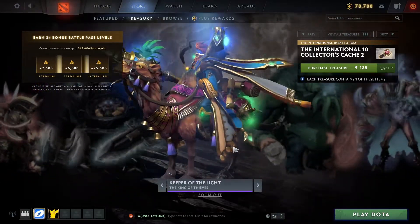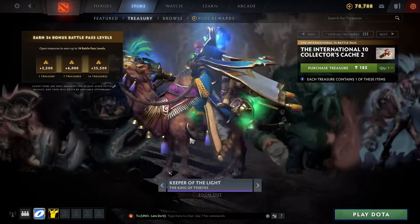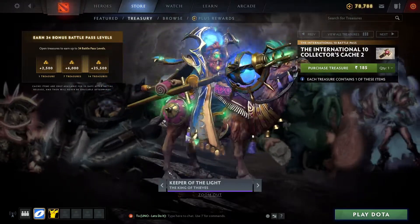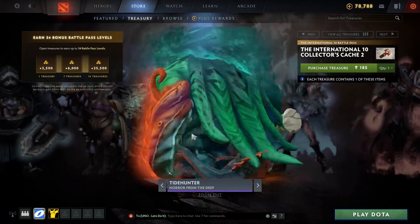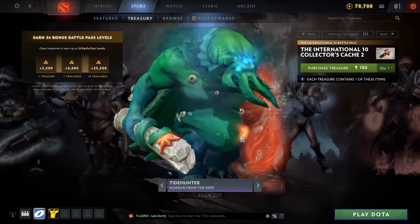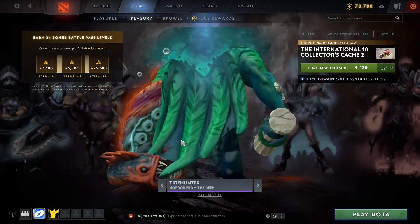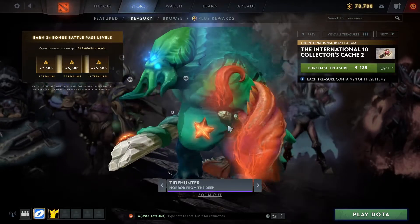Now we have the Timbersaw set — this one is okay. Then we have Keeper of the Light, which also looks great to me — this camel look is great. And then we have Tidehunter, so already three tanks have got sets: Bristleback, Timbersaw, and Tidehunter.